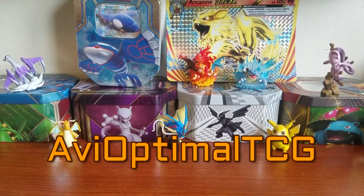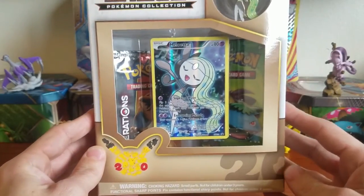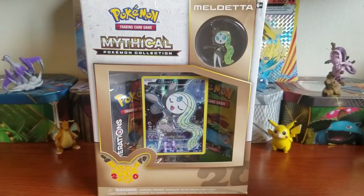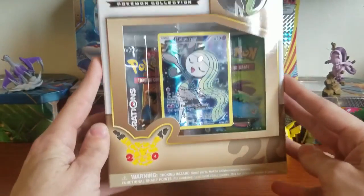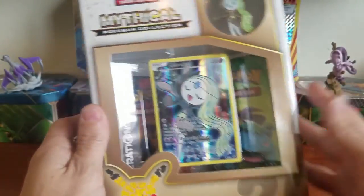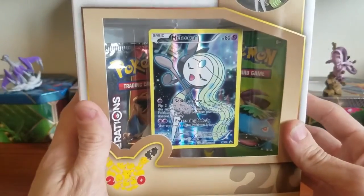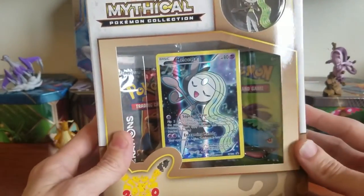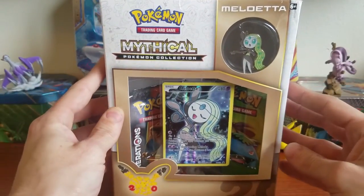Hey guys, IV Optimal here. Today we are opening up the Meloetta Mythical Collection box. I know I've already opened one on the channel, but Generations has been discontinued and is no more. I saw this sitting at Target and thought, hey, just for fun, let's open up one more Mythical Collection box.